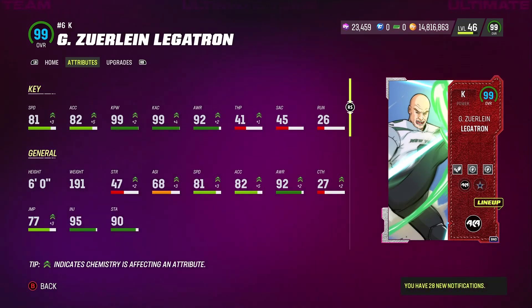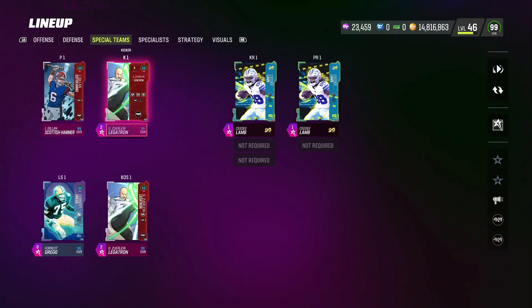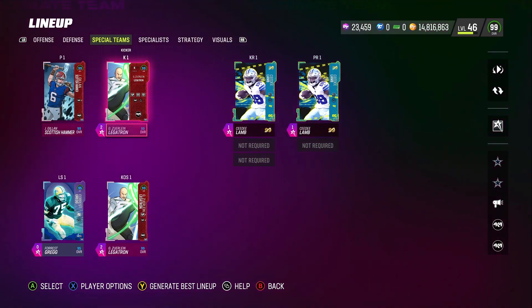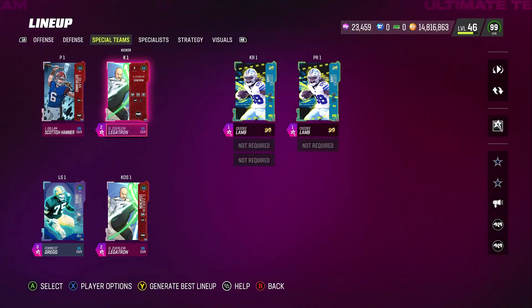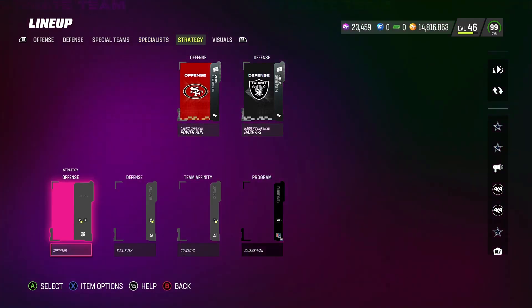The kicker is Greg Zuerlein — Legatron — with his AKA chem: plus two acceleration, plus one awareness, plus one kick power, plus four kick accuracy. That boosted both of my kickers to 99 kick power and 99 kick accuracy. The farthest kick I hit with Greg Zuerlein was 63 yards — it was insane the way he gets that ball off and makes that field goal.